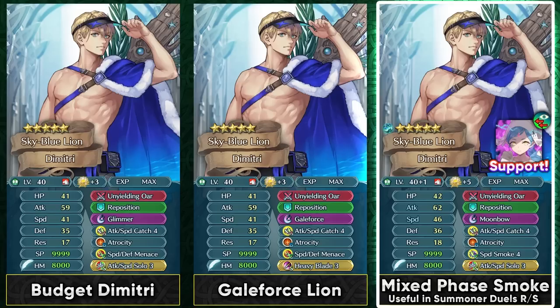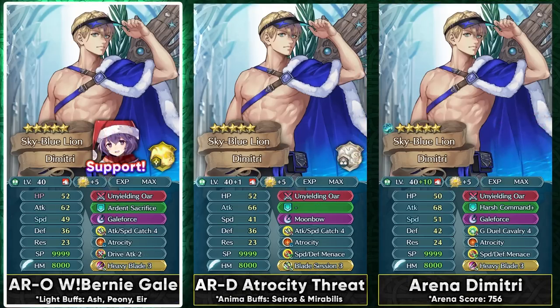You can also run Speed Smoke 4 at higher investment, especially for Summoner Duels S or R, which can make him a pretty tanky unit by giving him damage reduction. Legendary Dimitri is known for running Speed Smoke 4 and Vital Astra, but unfortunately Summer Dimitri has no access to Vital Astra. He does appreciate the support of Fallen Lilith for null follow-up, which is definitely gonna be helpful defensively with the damage reduction from Speed Smoke. This is gonna be a pretty annoying build to go up against in Summoner Duels R and S because of how hard he can hit, having Canto, and better longevity from damage reduction.